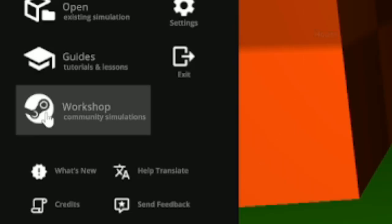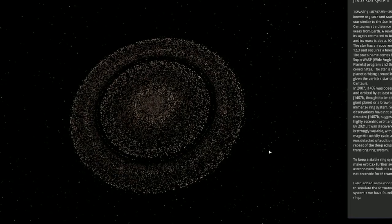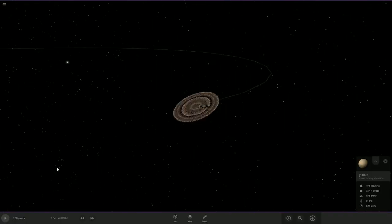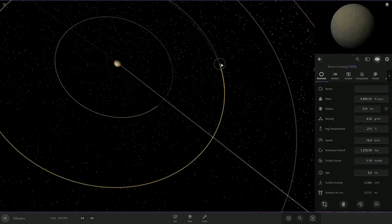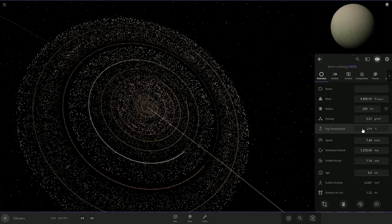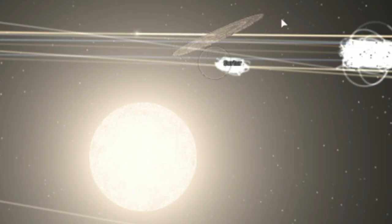You can actually check out other people's simulations. Let's see — the J1407 star system. Oh my goodness! You're telling me there are moons lost within this jungle of rings? We have this unnamed one, this unnamed one — a whole cast of unnamed moons. If Saturn had these rings, it would look like this from our point of view.